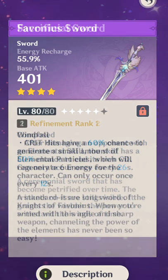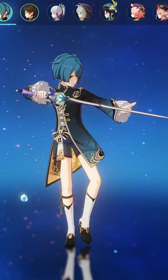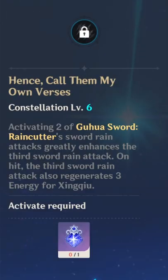The best weapon for Xingqiu is Sacrificial Sword, but if you don't have it you can use another sword that gives energy recharge like the Favonius Sword. All of Xingqiu's constellations are really good, but the most noteworthy ones are C2, C3, and C6 since they impact and improve Xingqiu the most.